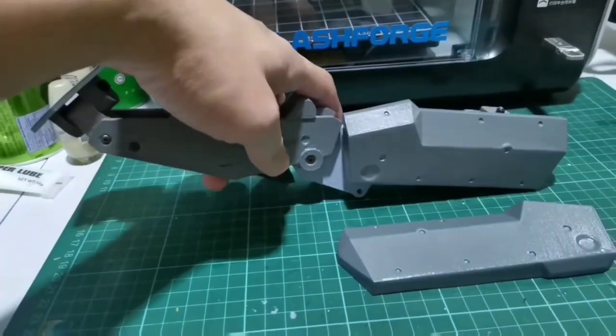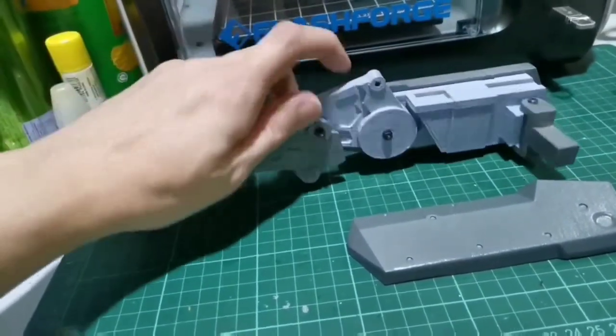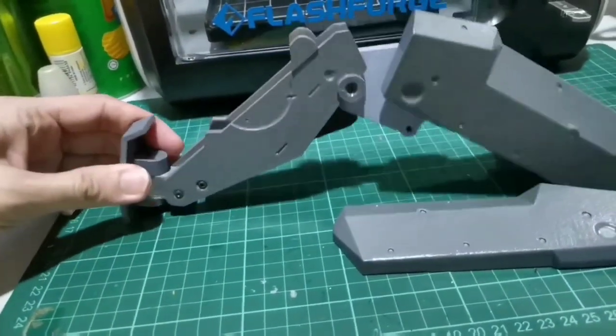As for the legs, you will require several parts to be screwed on to have the ability to articulate the legs and feet. It might seem a bit daunting at first, but I assure you that once you have both legs fully assembled, it will look right.